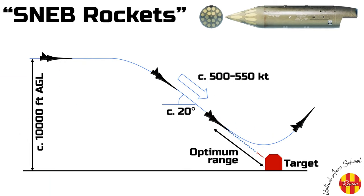Although laser guided SNEB variants exist, those carried by the Mirage 2000C are unguided, and so must be aimed carefully and deliberately using a reticle on the HUD, and only fired when in an effective range. Ranging is achieved using the Mirage's radar and radar altimeter. The typical attack profile is to dive on the target from approximately 10,000 feet at approximately 20 degrees. Approach speed should be between 500 and 550 knots. Rockets are then fired at an optimum range.